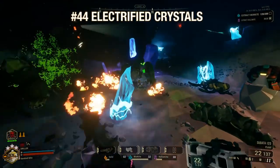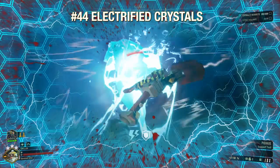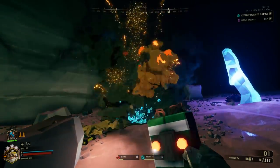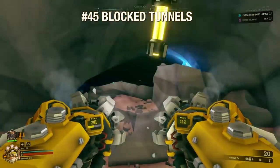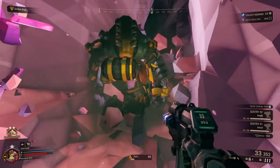Electrified crystals hurt, but are actually really useful when you funnel swarms into them. They are breakable, but don't try to pickaxe them — it's better to use explosives. It really helps to have a driller in the Crystalline Caverns, as some tunnels are completely blocked off with hitstone and can slow you down immensely if you don't have the drills handy.